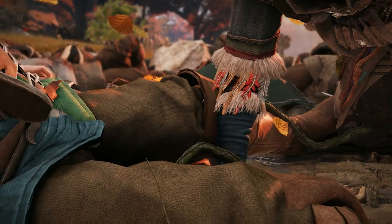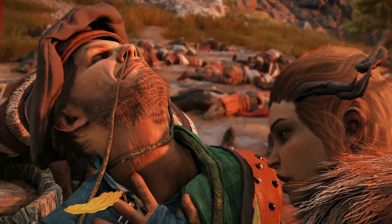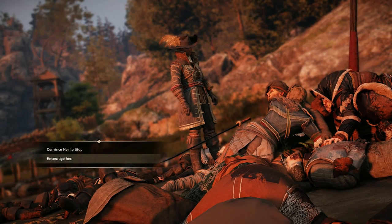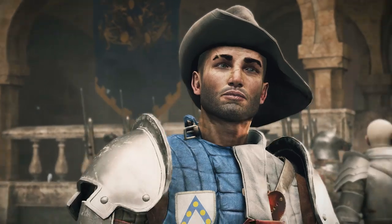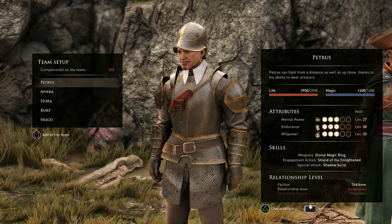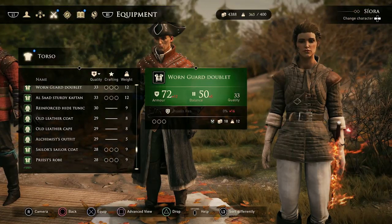Remember, using force is not always the best way to defuse a situation. Diplomacy is often an option, though be mindful in your choice of companions. An ever-growing cast of colorful characters from a diverse range of factions joins you on the island. Who you bring with you into quests and combat is up to you, as you compose your party of three from the companions you've met so far.